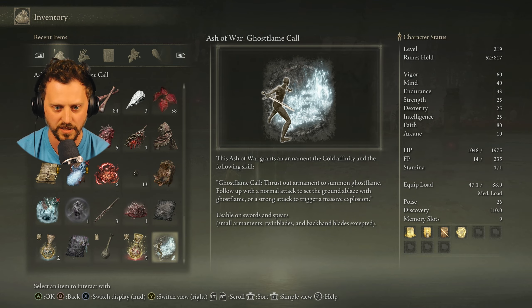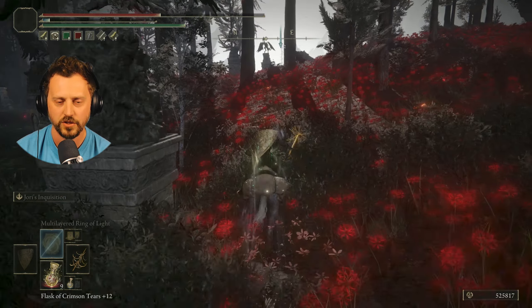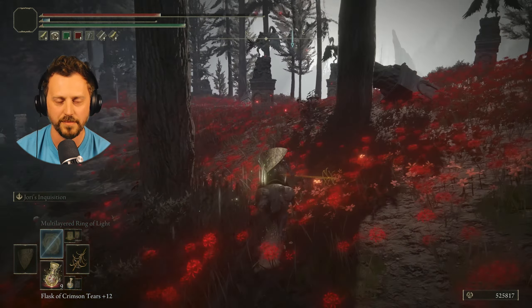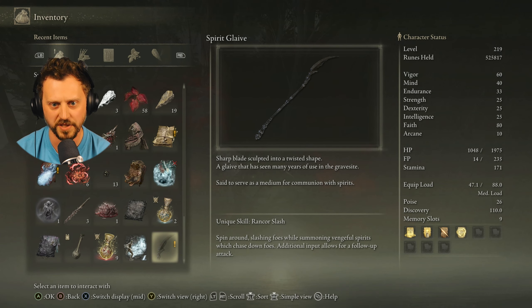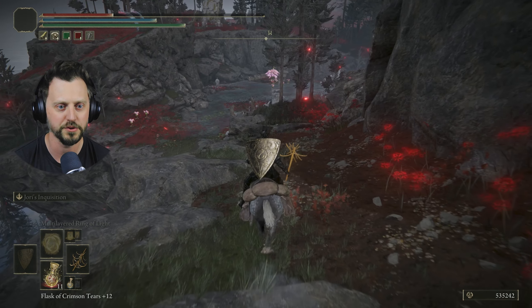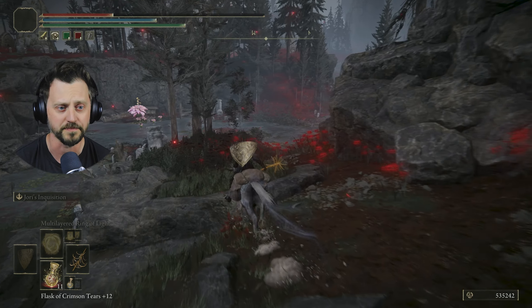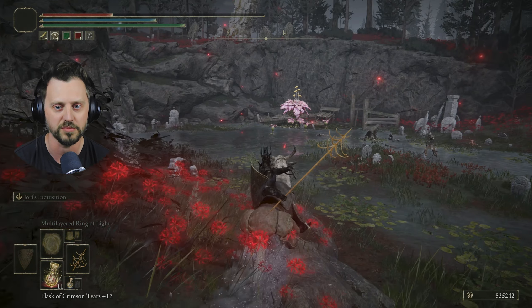No lord. There's a Death Rite Bird — cool, we like Death Rite Birds. Spirit Glaive — sharp blade sculpted into a twisted shape, said to serve as a medium for communion with spirits. Full disclosure: it is now two days later — I had things to do but I'm back. I want to finish out this area on this episode before I move on.